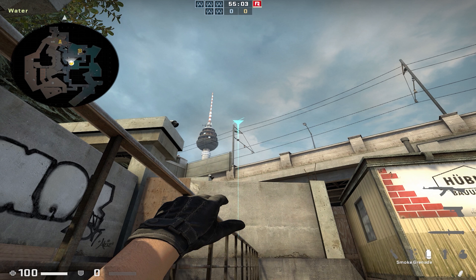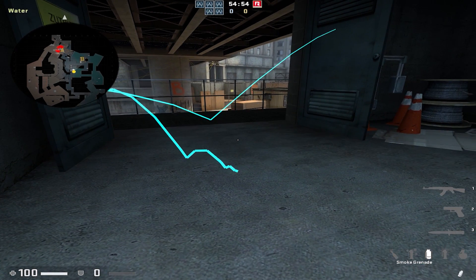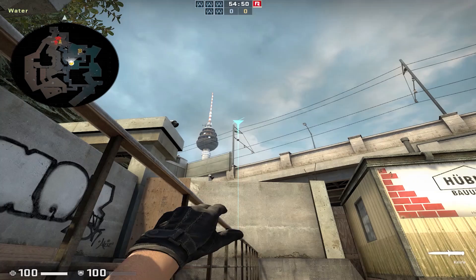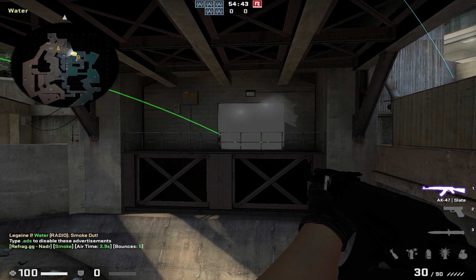While holding down the attack key and the preview key, you can hold R at the same time to zoom in to where the grenade is going to pop. Now if you release your preview key, so you're only holding down attack and R, you'll be able to move your mouse around freely and see exactly where your grenade is going to land. This is really useful if you want to adjust and optimize certain lineups, or if you just want to look for new on-the-fly grenades.